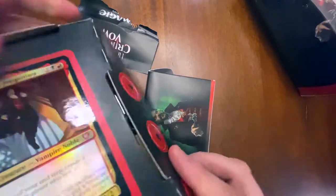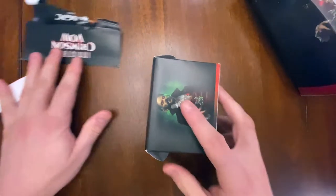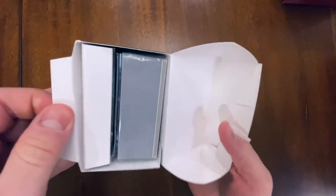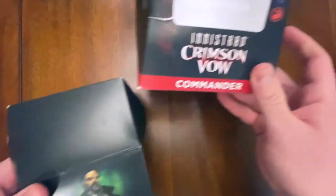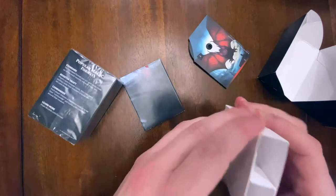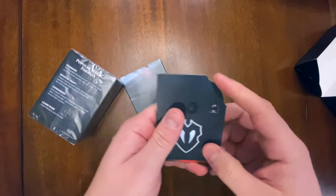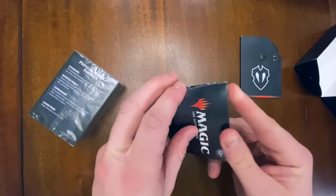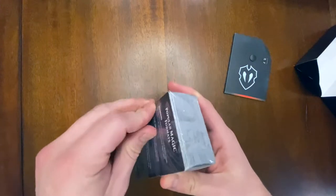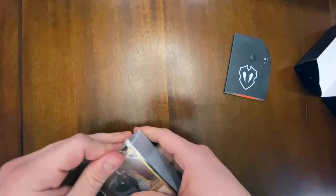Wow, this thing just literally ripped apart. Notice these tokens guys - very cool little token, little magic symbol, War Spark symbol or whatever that is. Look how thinly packed this is - they literally could just give us this, why do we need this giant box? We also get a spin down and looks like we got a map to something, and the deck.